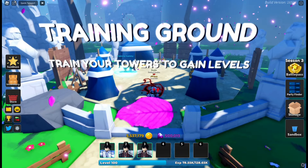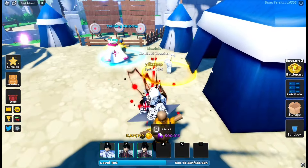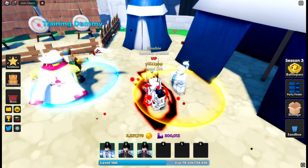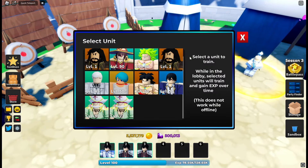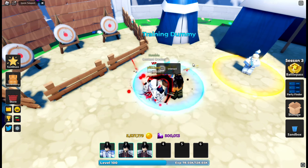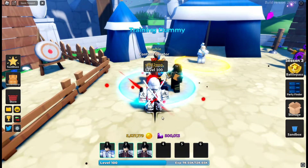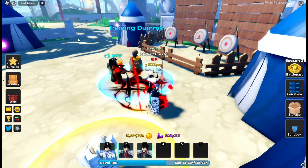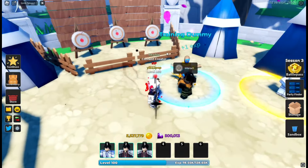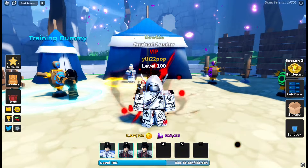Now we have the Training Round — train your towers to gain levels. It's a very cool feature. It isn't broken, but it is still incredibly sick. The training dummy is over here. Basically, every shiny unit you have, you can train it for levels, and it will give you XP over time as you AFK in the lobby. It will cost you 100k gold, which is really easy. The amount of XP you get isn't finalized, but it is an insanely good feature to just AFK the game.